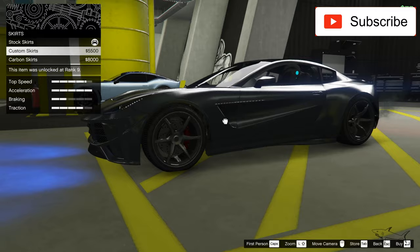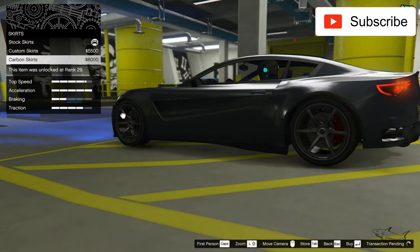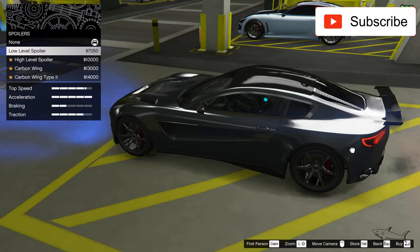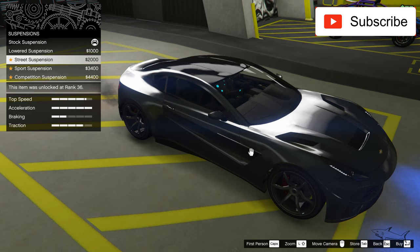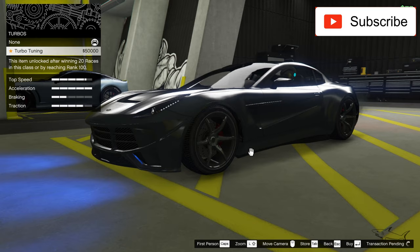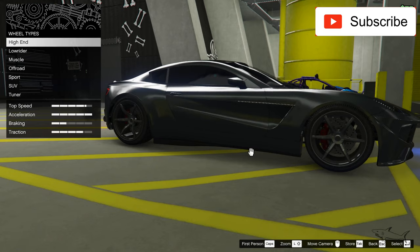Nice! I love that. I have some options for skirts — let's take this one. I also have a spoiler, but let's see if I want to put one. This is a little spoiler, but I don't want to put that. Best suspension, best transmission, turbo, and black windows.